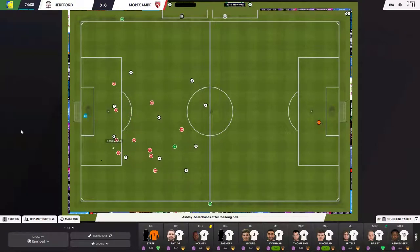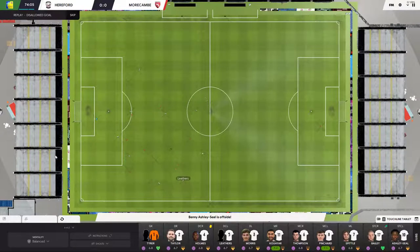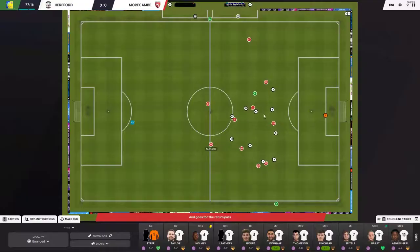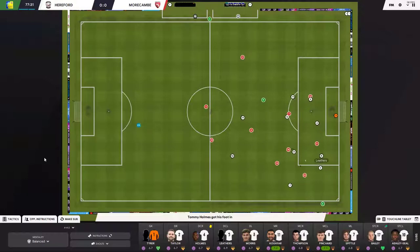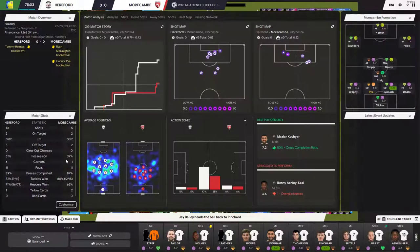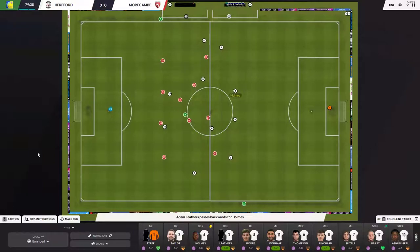Corner for us — no set-piece instructions set so nothing expected there. But from Leathers to Ashley Seal — one-nil! Let's go! Wait — is it offside? No... oh, it's been called off. We had the goal but it was disallowed for some reason and I feel deflated. It will be even worse if Morecambe end up scoring. Here's a chance on the counter-attack — I love that pass, but the striker needs more support.